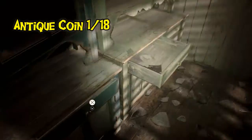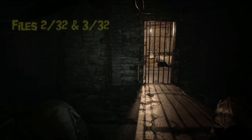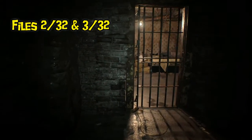Once you're done playing the tape, exit out. We all know the thing underneath the fireplace by now. Go back to the kitchen and you receive your first antique coin. You only need 17 coins, so unless you're going for the achievement, you only need 17 out of the 18 to get the magnum and open the other two cages.